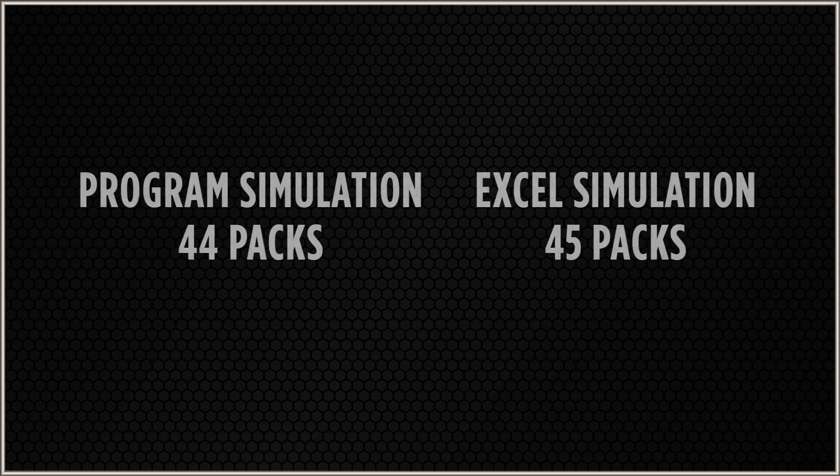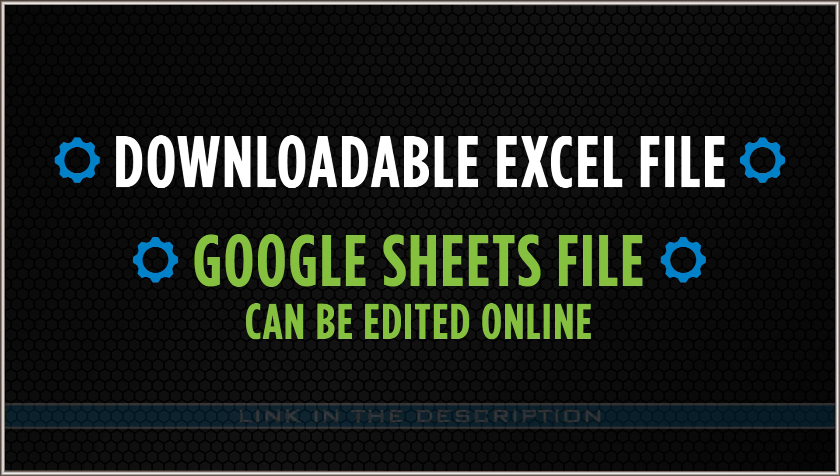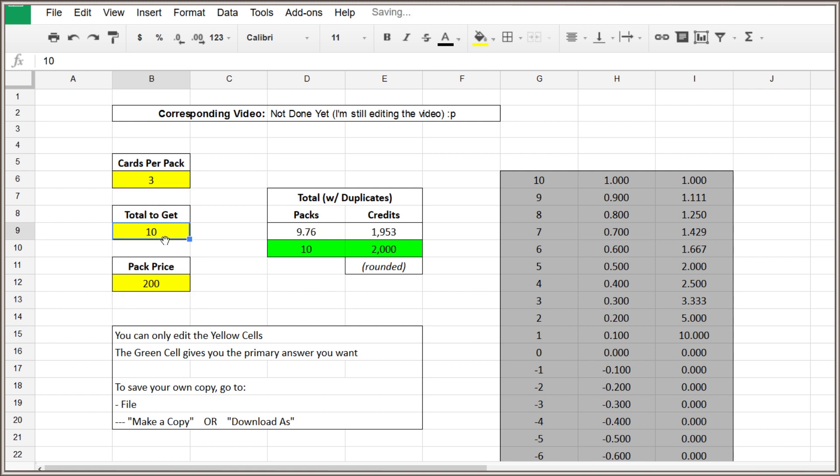The slight difference is because in the simplified Excel scenario, you can get duplicates within each pack. While there is a way to correct for this, it simply isn't worth the extra work, and both the simulation and the Excel simplification give fairly similar results. In the description below, you'll find a link to the Excel sheet for these calculations, and also one on Google Drive where you can edit it in real time. The sheet is protected, so you can only change the cells you're supposed to change.